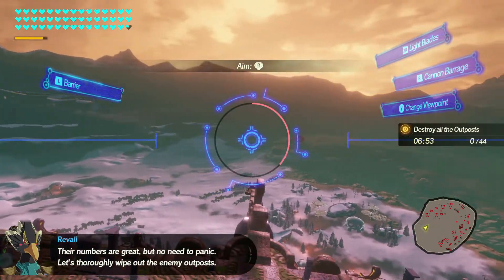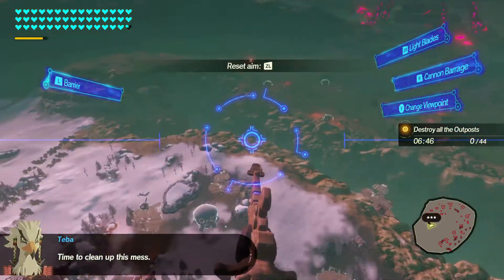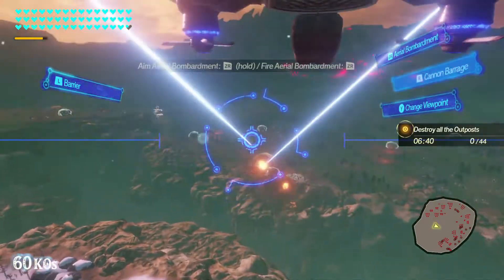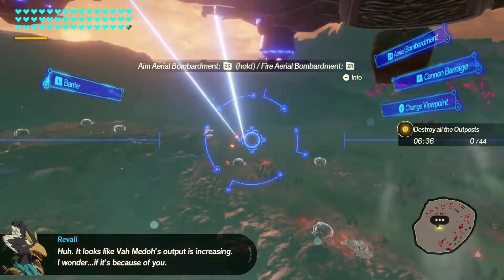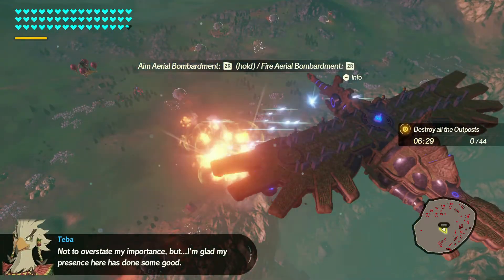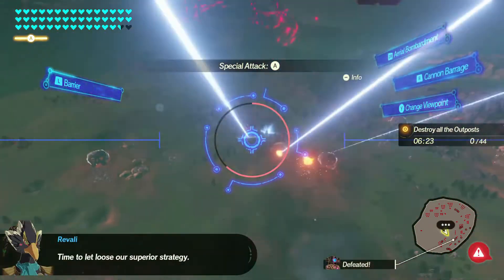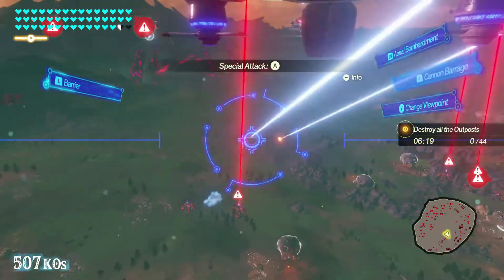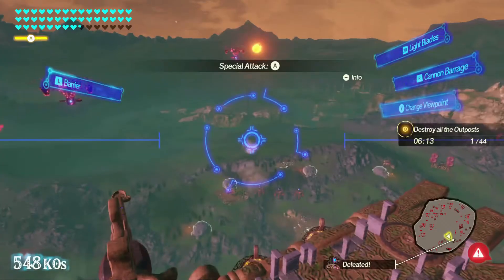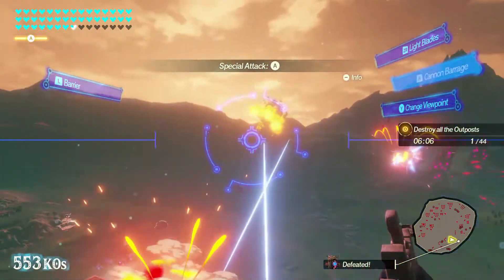Riju — we'll keep going. We're now in a new section. 'There he is — the champion of the Rito.' 'I suppose the time has finally come to reveal Vah Medoh's divine power.' Alright, here we go! I'm looking forward to this next challenge. We're back rolling with Vah Medoh while trapped inside the divine beast. I'm with Revali — let's take down the outpost and stem the flow of enemies.